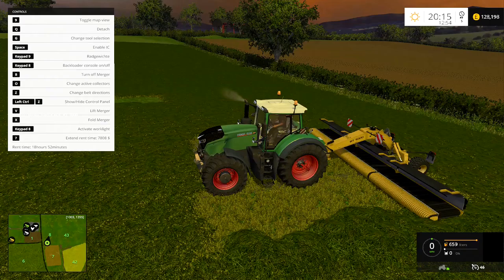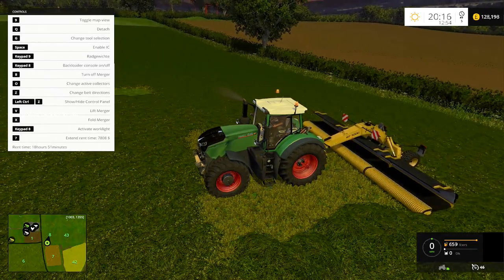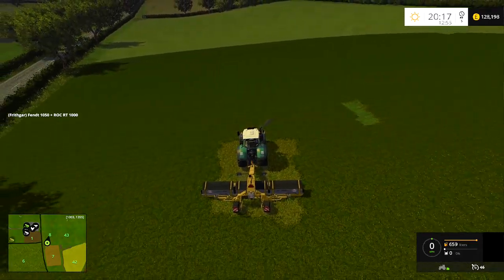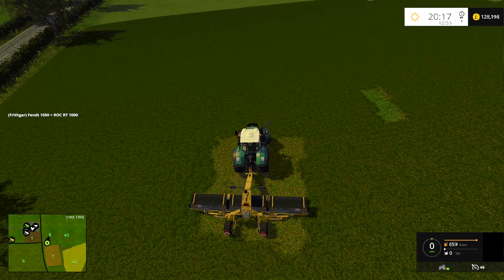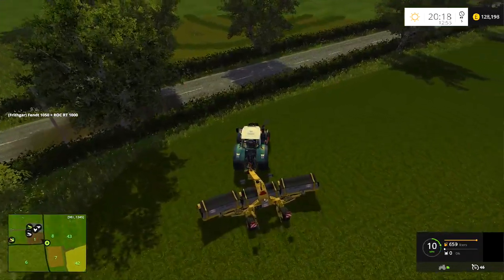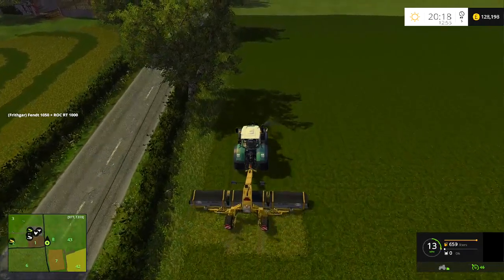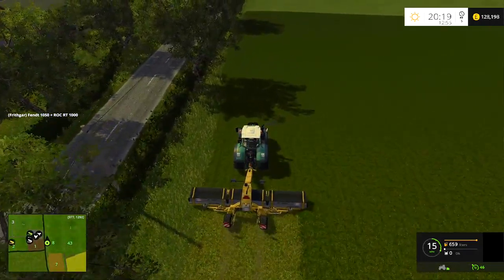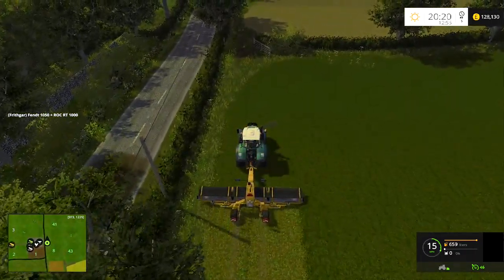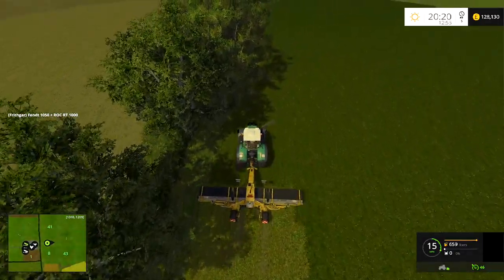Let's turn it on again — now everything is moving in one direction. Pressing Z moves everything in different directions. I'll lift it up and move down along the edge of the field, which should throw everything towards the middle. You could just keep going round and there we go — it has a nice travel speed as well. I really like this mod.